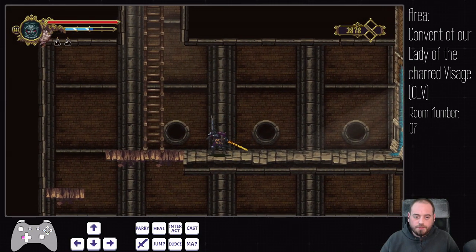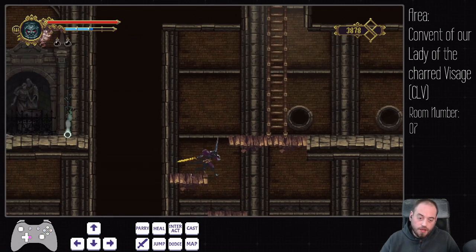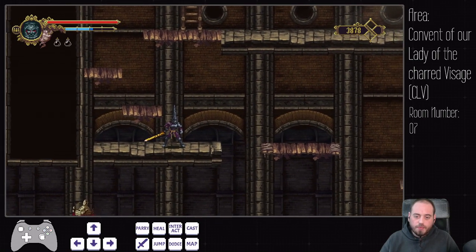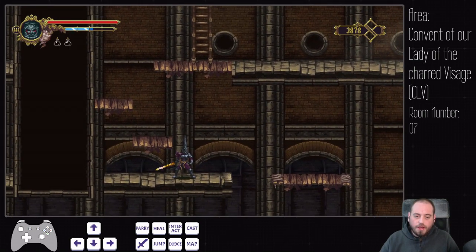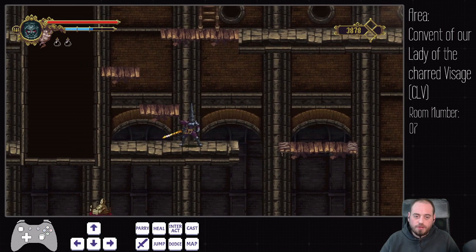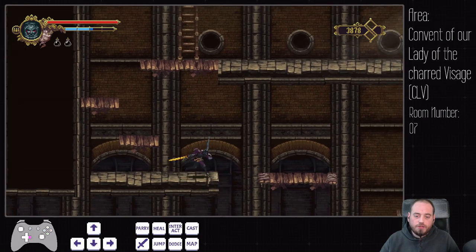Notable things: first things first, we drop through this platform — we don't need to run around here, but we can. Most important is once you get close to the ledge of this platform, you will aggro the ghost sniper lady. We then just drop down and try not to grab any of the two ledges here — just try a neutral drop down. If you accidentally grab any of the ledges, make sure you immediately cancel, and then we just keep sliding to the left.